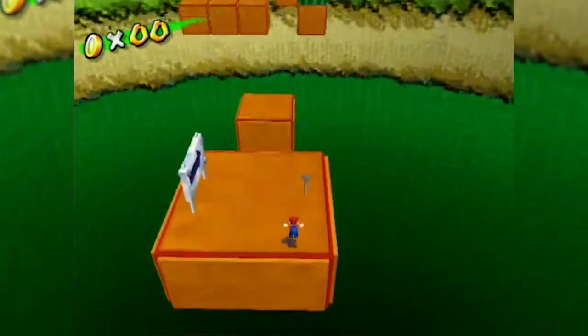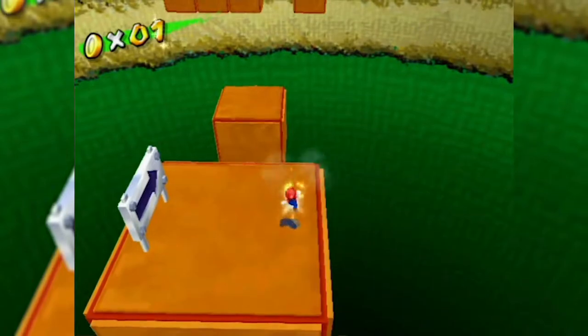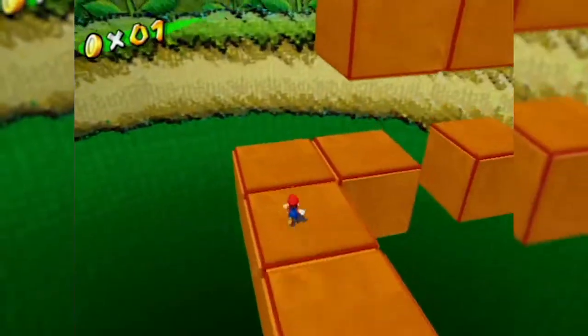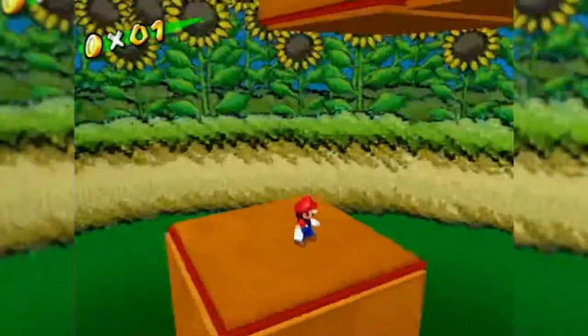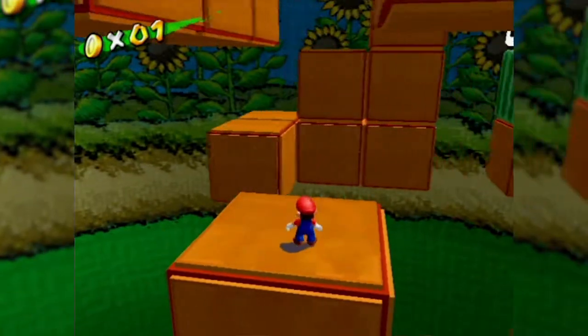Alright, here we go. We're here. We're going to get this coin — treat it as good luck. Alright, the final section. I can hear it mocking me. Alright, we're on here. Now this is — take our time with this one, because I tend to keep falling off this one. Alright, made it. Good. We're up here.